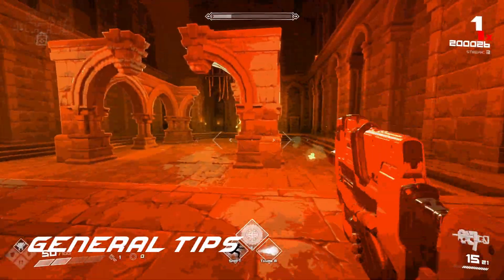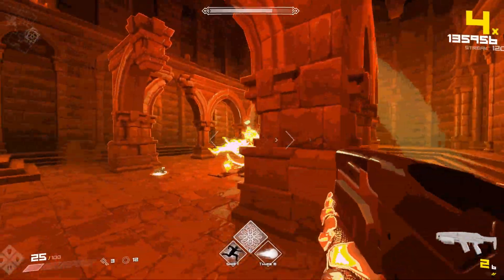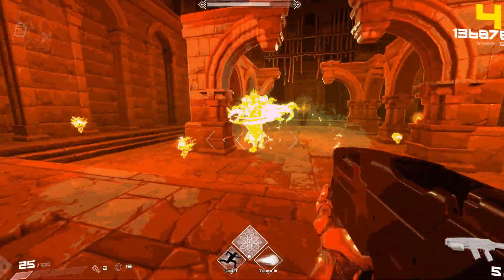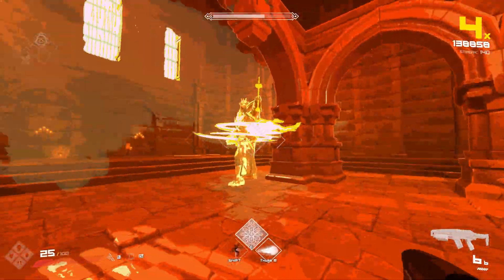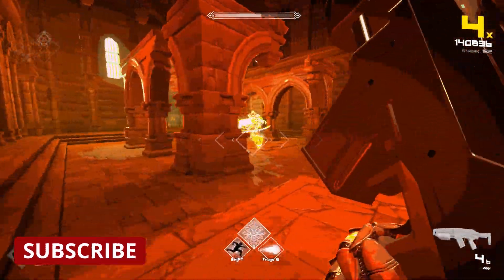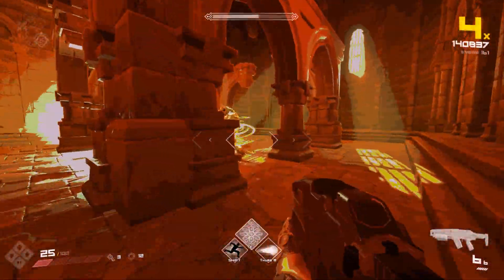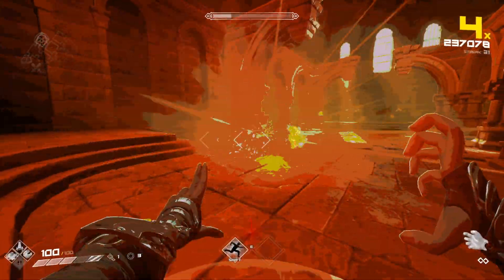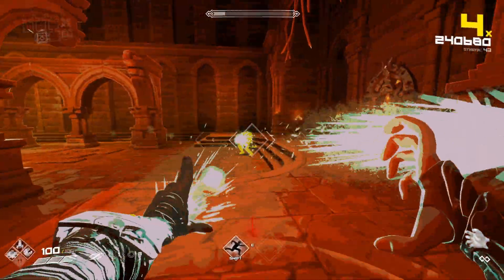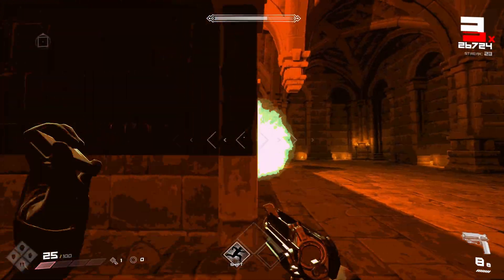Here are some general tips to fighting him. Unless you have very big damage at this point in your run, try to focus the dragon's ghosts over shooting Ymir. Getting swarmed by the ghosts will make this fight way more difficult than it needs to be. Whenever you hear the ticking sound of him charging up his laser, run to cover — the laser is no joke and will kill you if you don't. Be careful when running around cover since it can be hard to see what Ymir is doing if he's stuck behind a wall or pillar.